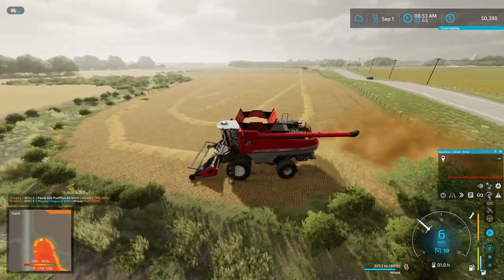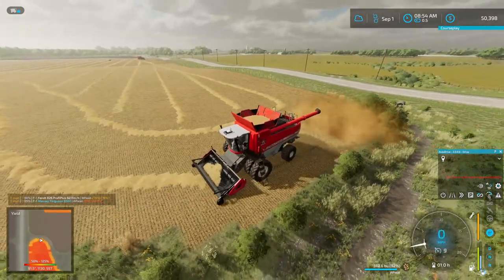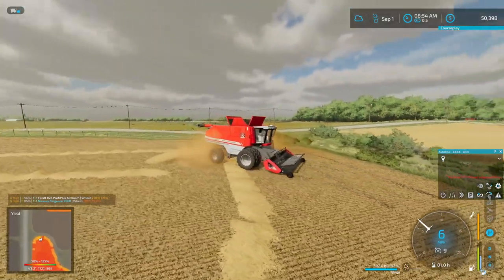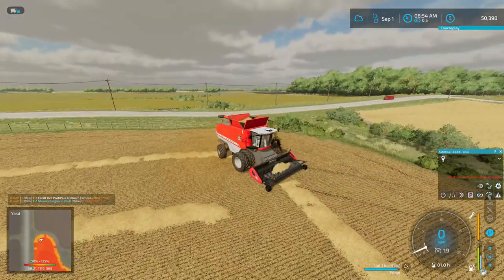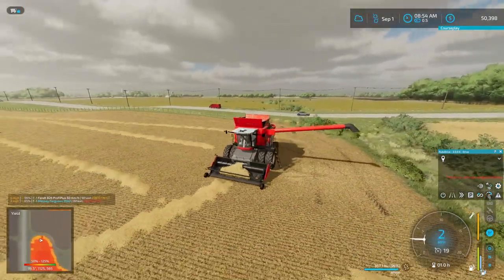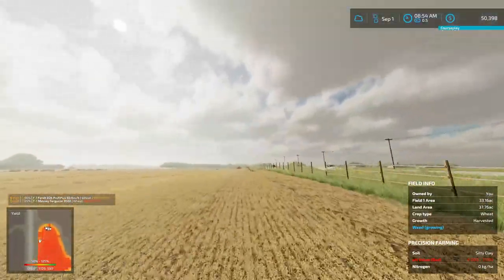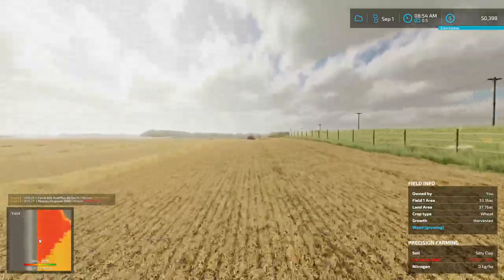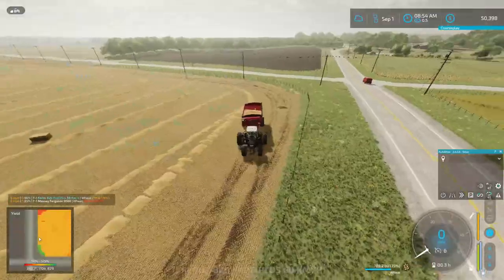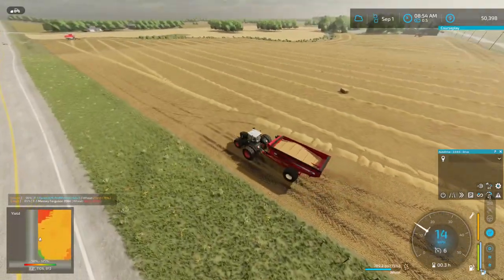We're at 84% already — she does fill up a little quicker for sure. So maybe we'll only do one field like this. I think my cart's gonna be full as well. It was pretty good though, getting the Mueller's swather pack — you just put her on some course play and away she goes. It was a pretty good job.